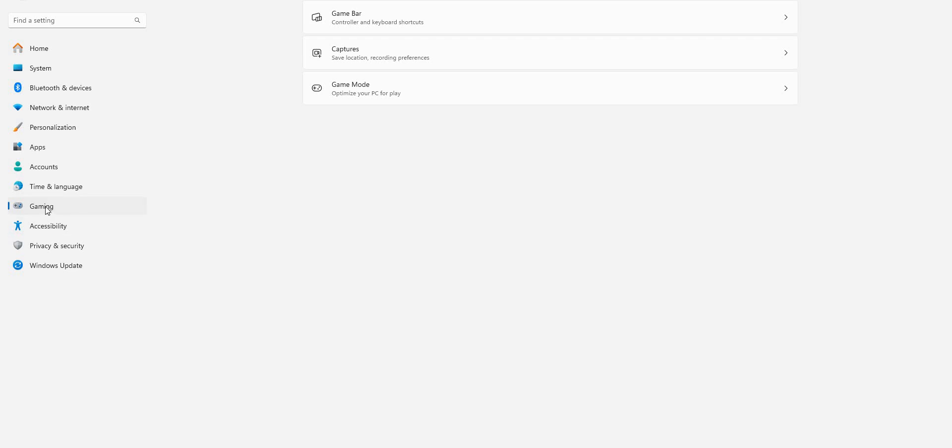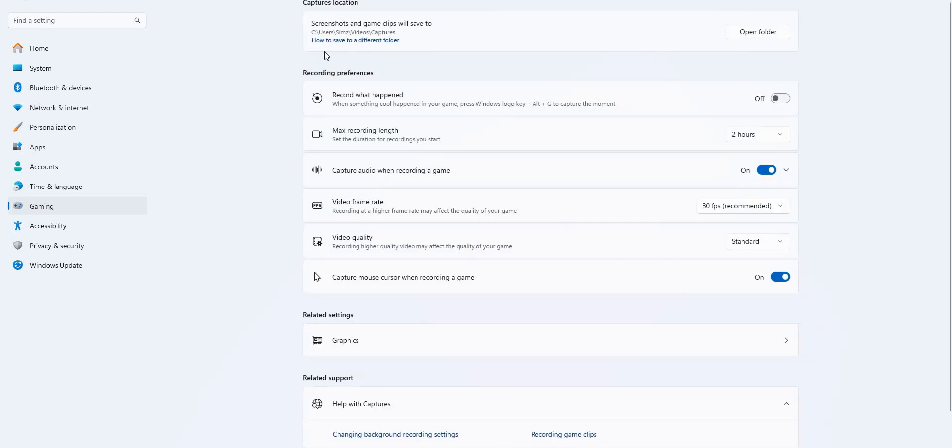Once you're in Windows Settings, come down to the Gaming section and click on the Captures option. What you'll see is that it says your screenshots and your game clips are going to be saved to a specific location. If you want to change that location, you can click on Open Folder.